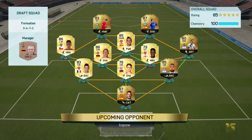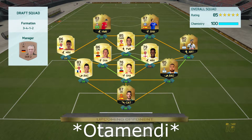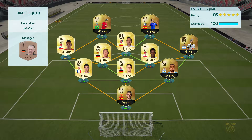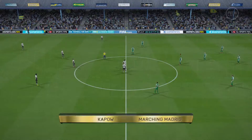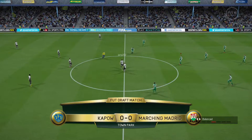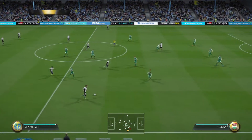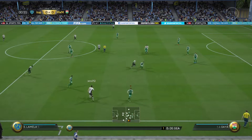Alright guys, so we have found an opponent — a full BPL squad, 100 chemistry, 85 rated. Informed De Gea and Informed Godin I know for a fact are good. Informed Firmino, the new one from this week, and Informed Costa up top. I think we can get a win against this team, so we're just gonna try our best. Schweinsteiger, Alexis Sanchez — this team is good. I think we can get a win. I think our keeper might be a little bit weak, and the draft is just a different type of play than regular game mode, so we'll have to see.